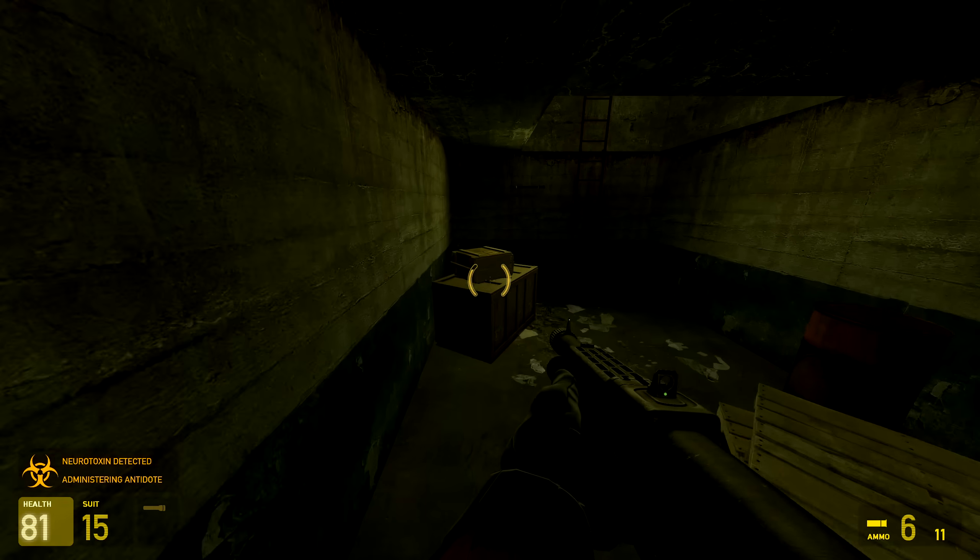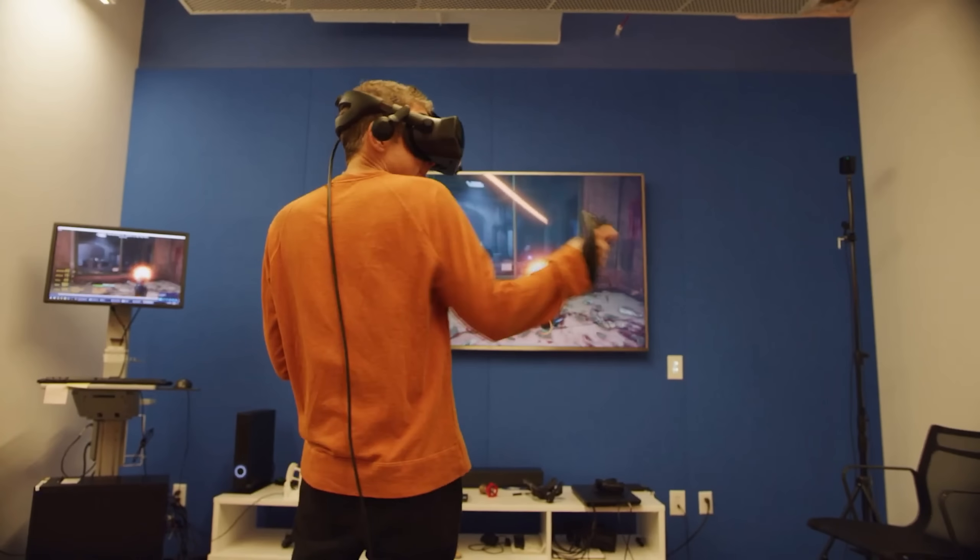In the lead-up to Half-Life Alyx, Jeff Keighley had pictures and videos of himself playing Half-Life Alyx — this one in particular. It's right there: a box that has a lit, proximity-sensing, touch-sensitive power button. So that was, at the time, what we called codename Galileo.